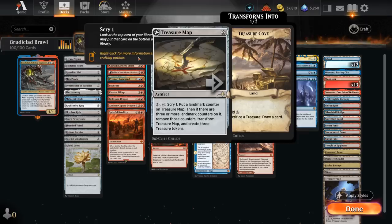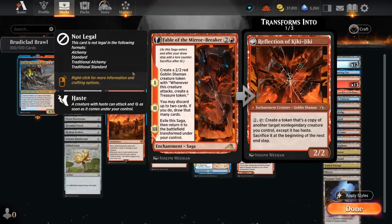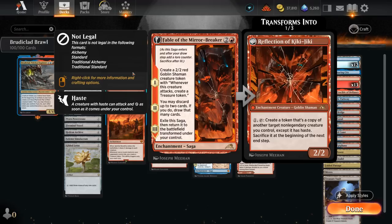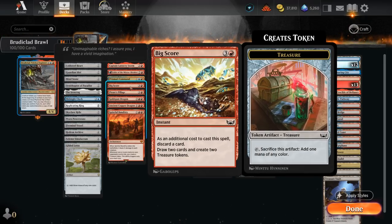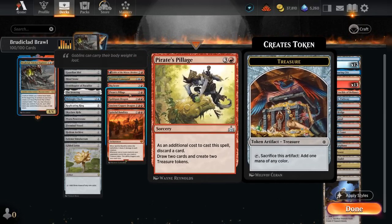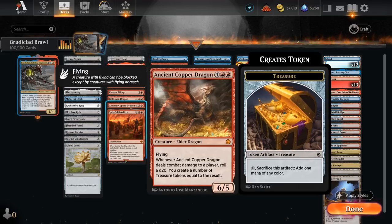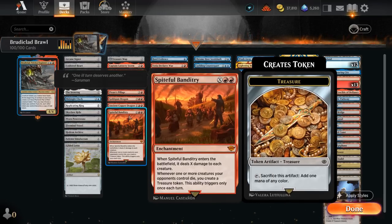Our treasure makers include Treasure Map which can also draw additional cards. Captain Lannery Storm attacks to make treasures, Fable of the Mirror-Breaker makes a Shaman token similar to Lannery and eventually makes Reflection of Kiki-Jiki, which can also make tokens. Prismari Command can make a treasure token, destroy artifacts, deal damage, or draw and discard. Both Bigscore and Pirate Spillage make two treasure tokens after drawing two. Goldspan Dragon turns one treasure into two mana, and Ancient Copper Dragon can make a massive haul of treasure when it attacks. Spiteful Banditry is a sweeper that also generates treasures.